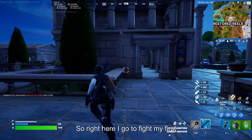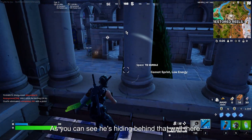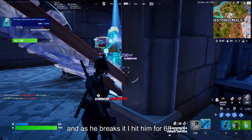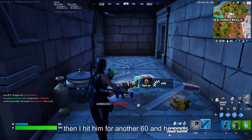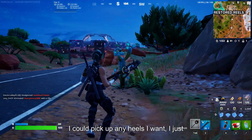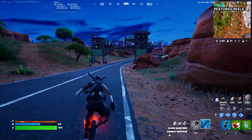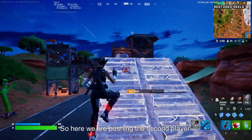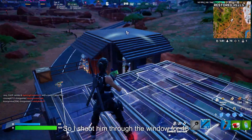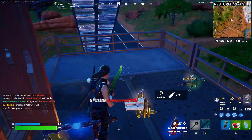Right here I go to fight my first opponent — I end up third-partying one of his fights. He's hiding behind a wall, so I push up, put a stair, and as he breaks it I hit him for 60 and then another 60, and he dies. I start picking up mats and materials. I can pick up heals but can't take any more guns or open any more chests. Pushing the second player, he's hiding in a little hut — I shoot him through the window for 48, then headshot for 85, and he dies.